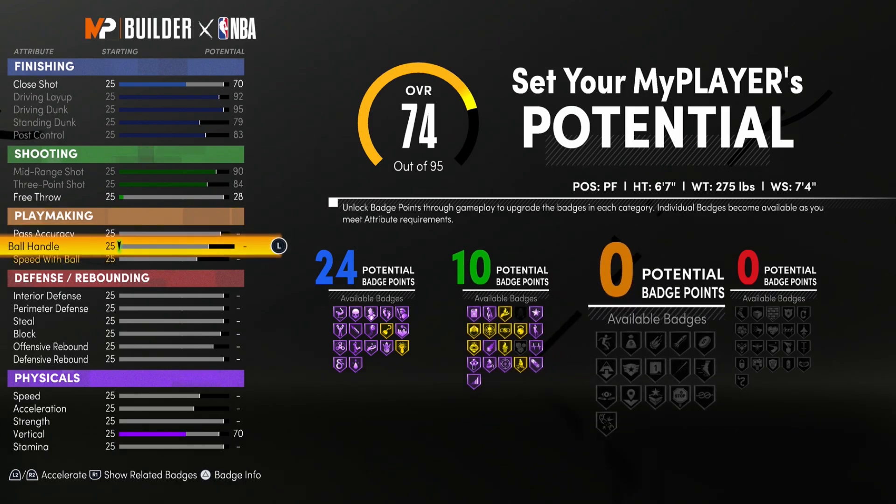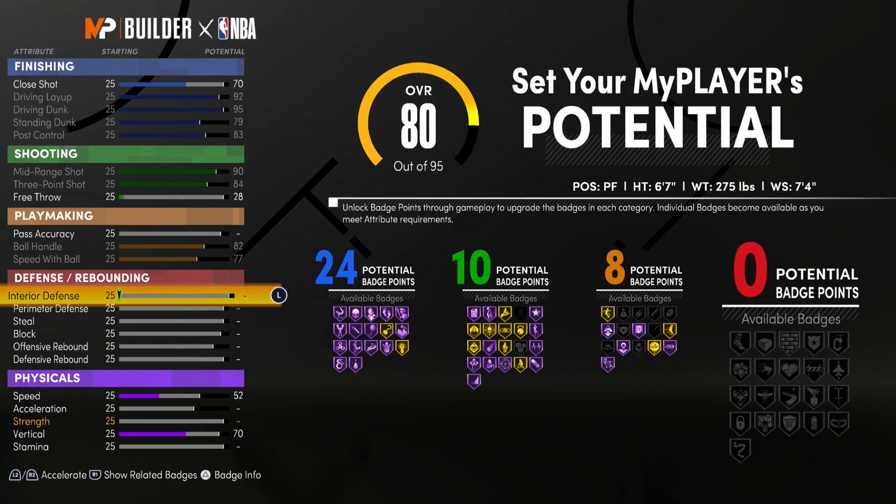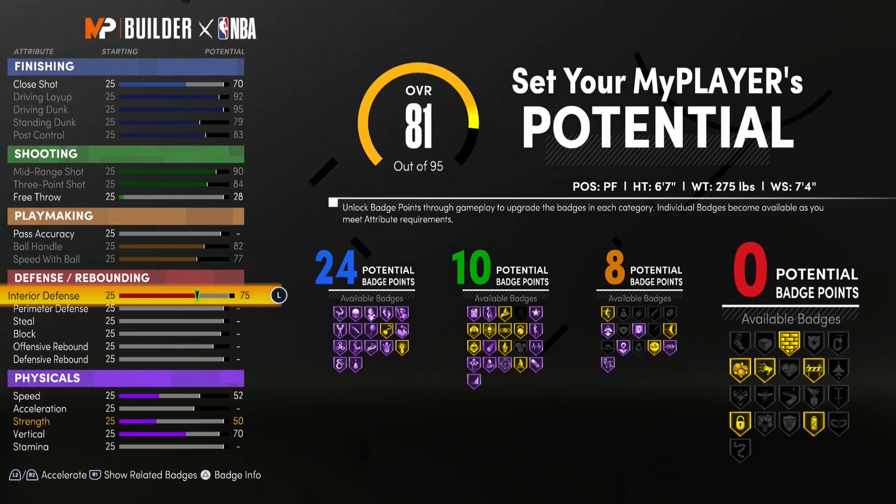For pass accuracy we do not touch it at all. We max out ball control and speed with ball, which gives us 8 potential badge points for playmaking. For interior defense we're going to go all the way up to 92.